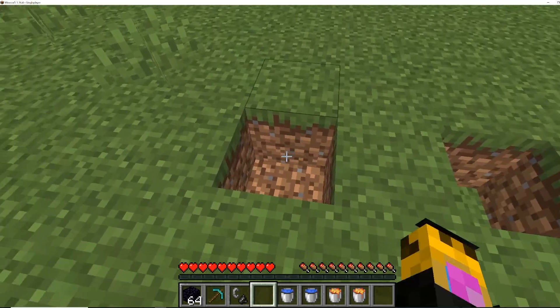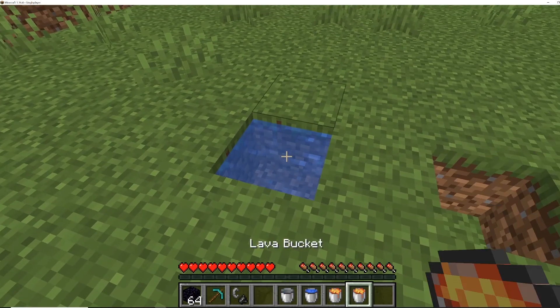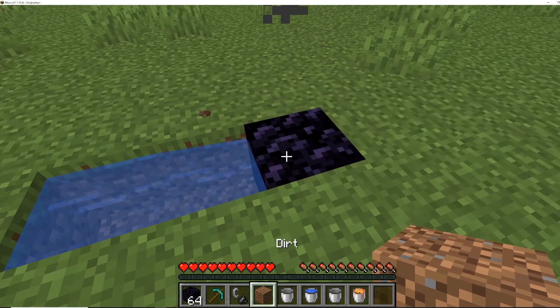Then you're just going to create two holes in the ground just like this. One of them is going to be filled with water and you're going to fill the other one with a bucket of lava. And then all you have to do is break this and it'll create obsidian.